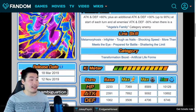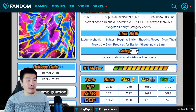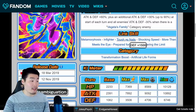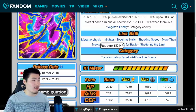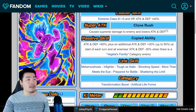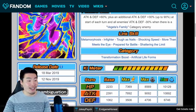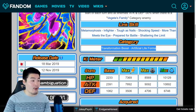So that's his passive right there. And then his links are Metamorphosis, Infighter, Tough as Nails, Shocking Speed, More Than Meets the Eye, Prepare for Battle, and Shattering the Limits. So at the very least he does have Prepare for Battle, but the rest of his links — Shocking Speed is good, but the rest are kind of iffy. Metamorphosis you can use on some villains teams for sure. He's an okay unit. Like he's not terrible, I just don't think he's that good. And his categories are Transformation Boost and Artificial Life Forms.